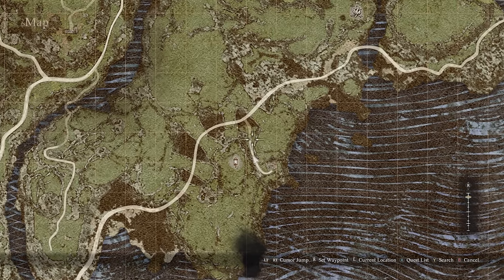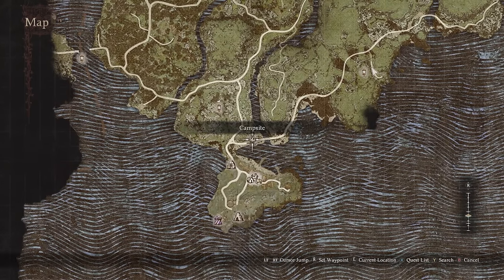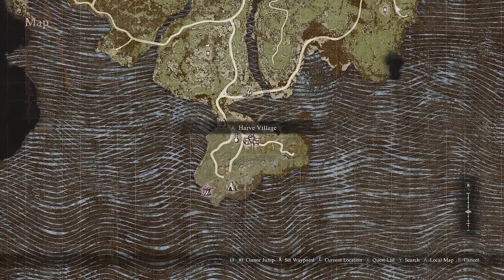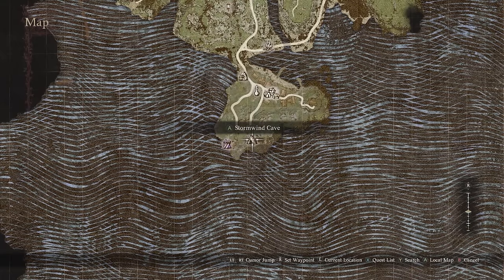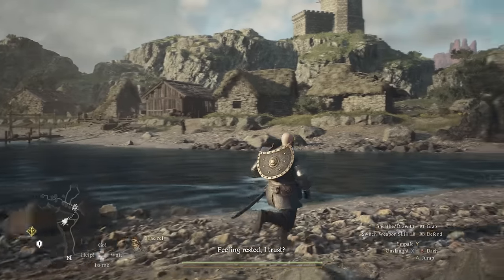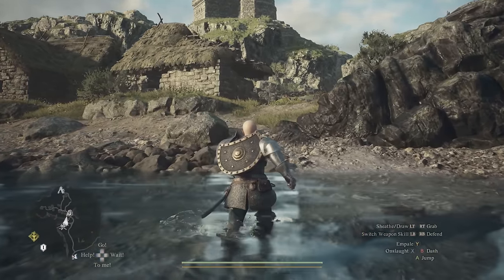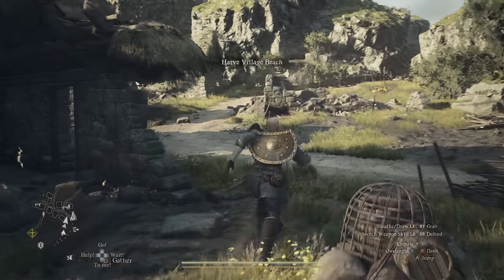After we've looted that location we can head back to the path and carry on following it until you reach the campsite here on the map. Just to the south of this campsite is Harve Village, and in Stormwind Cave over here we can find a hidden cape and circlet which looks really really cool. You can see the capital city over there. I'm at the campfire right now and this is the village right in front of us. So we're just going to head across the water and this is Harve Village.